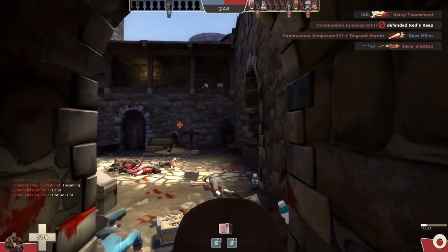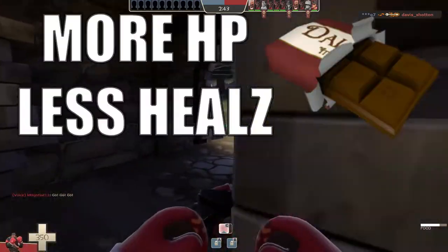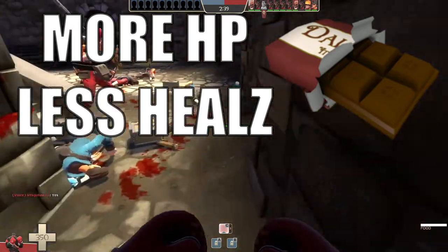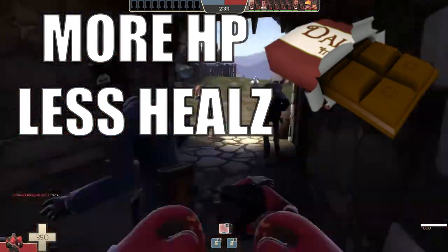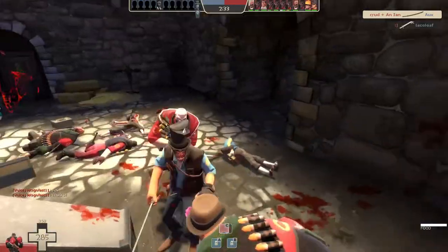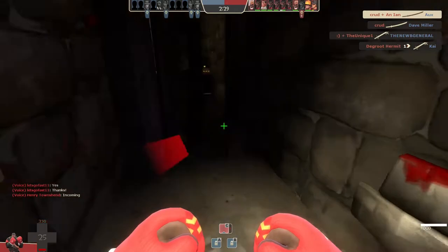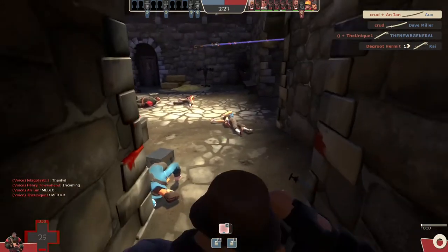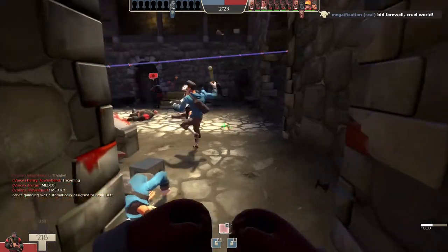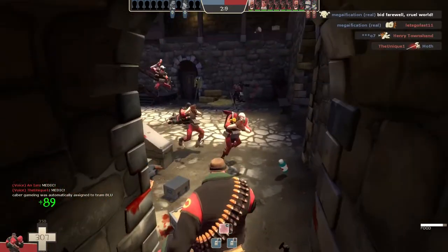Regardless of whether you attempt to charge at Ubered players or not, I strongly recommend using the Dalokohs Bar. It increases your maximum health pool, which improves your survivability — generally a prerequisite for going for melee kills as Heavy, especially in Medieval mode where you won't have an opportunity to heal yourself in the heat of battle, making your survivability and maximum health pool almost synonymous.